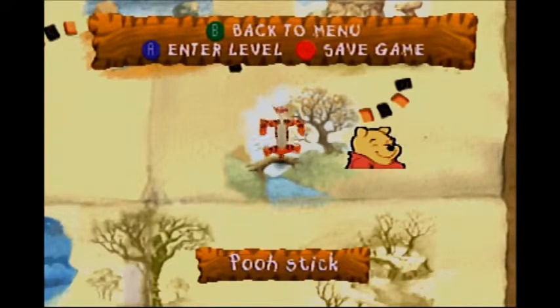Hello everyone, it's Roidman, and welcome back to Tigger's Honey Hunt. Last time we ran from bees and didn't even get stung once, but we did have to backtrack a little bit. But this time we're going to be entering the level Poohstick, which is going to be another minigame.